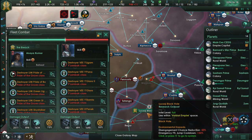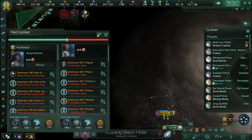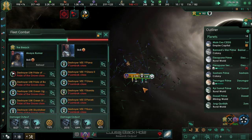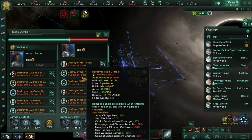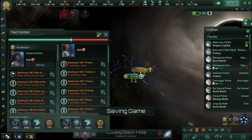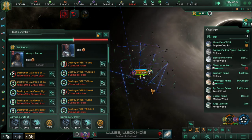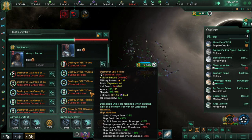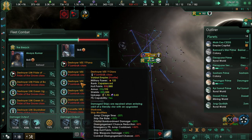Our work continues in the south. We are using the federation fleet against our enemies. The reason I'm using the federation fleet is because I can't figure out how to properly reinforce our own fleet without making a whole mess, so I just let our allies do it for us. Since it's something that will be continuously replaced with their intervention, as long as our allies are doing fine, we will continue to use it.